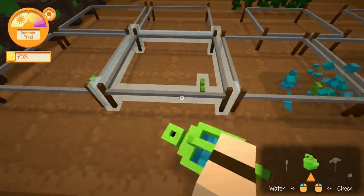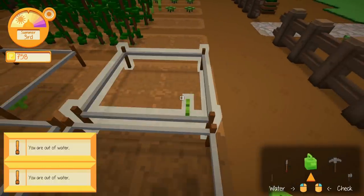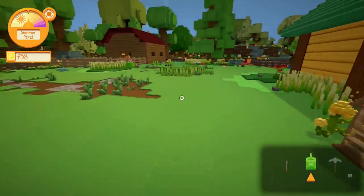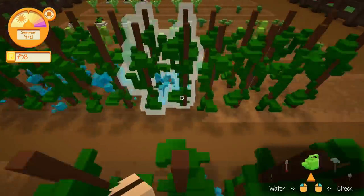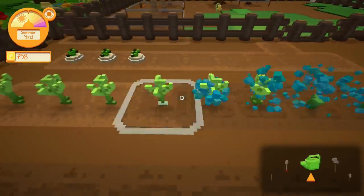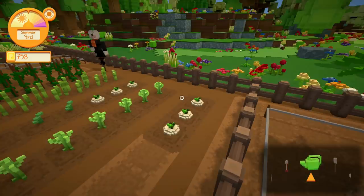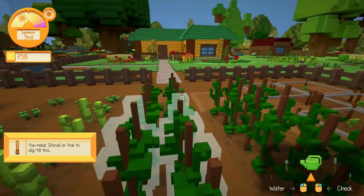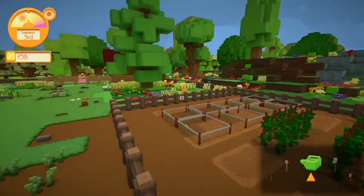The watering is pretty straightforward and quick. For watermelons you just need to water one square. When you run out of water, just like any other farming sim, you refill your watering can. What I like about the farming is that watering is so fast — I can water all my crops in just a few seconds. You don't have to water the trees, and there are also sprinklers to automate the process, though they can get a little pricey.